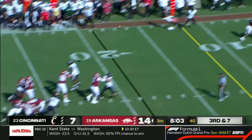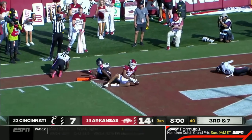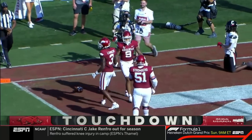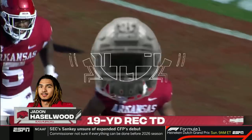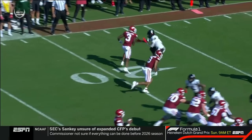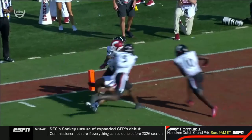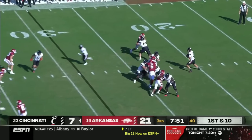Jefferson in the pocket, pressure comes, he throws and it's caught — what a catch and a collision at the goal line! Touchdown! Jaden Hazelwood, his first Arkansas touchdown. It's under-thrown — he knows that — but Jaden Hazelwood at 6-3, 215 can jump and come back and get the ball. Well defended, but Arkansas is just too talented at some spots.